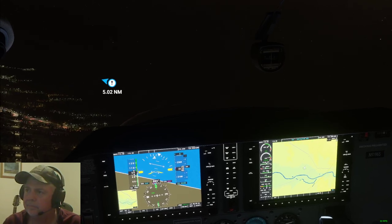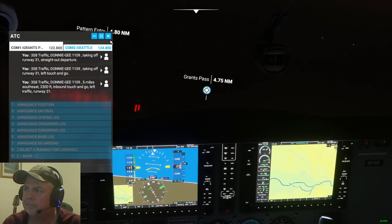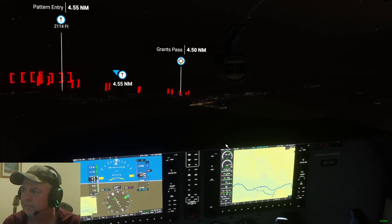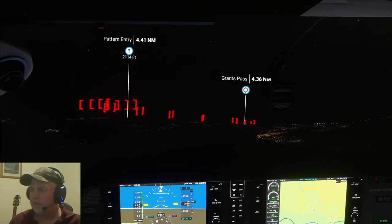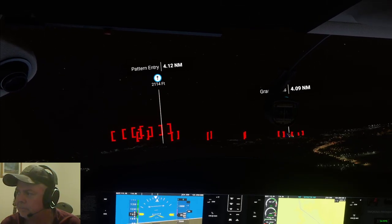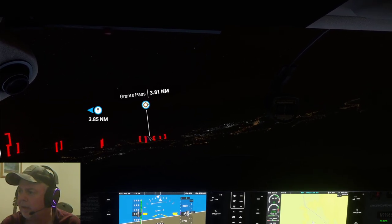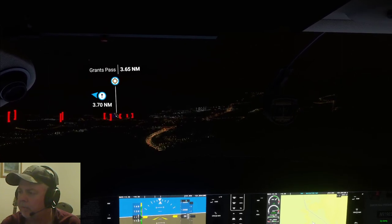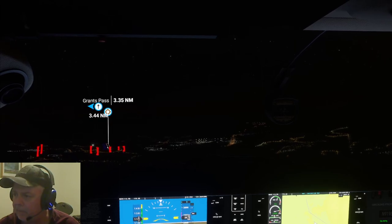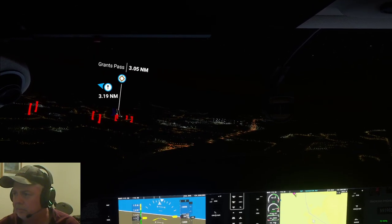Two hundred feet — three Sierra Eight traffic, Donnie G, one one zero niner, five miles southeast, two thousand three hundred feet, inbound touch and go, left traffic, runway three. They want me to enter the traffic pattern at 2,100 feet. I'm actually going to ignore that traffic pattern — I have a pretty good straight-in approach right now. Coming from the east, we're going to go in for a straight-in approach.